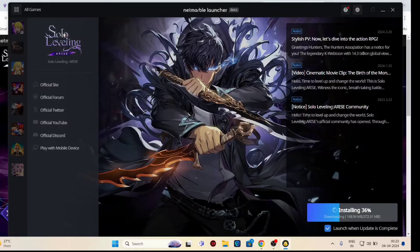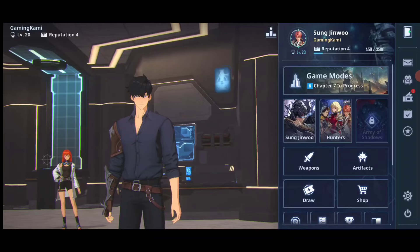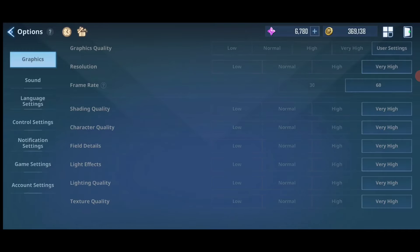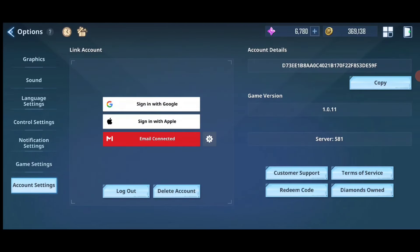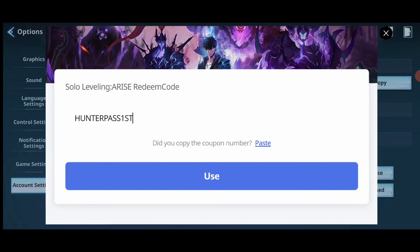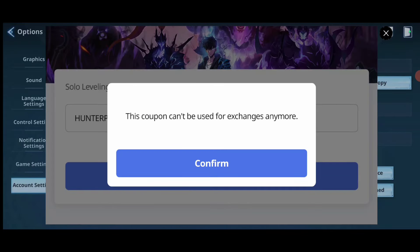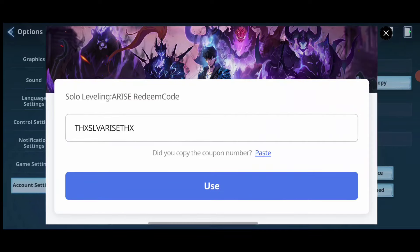Now let's go over all the new codes for Soul Leveling Rise. To redeem a code, go to Settings, then Account Settings, and click on Redeem Code. The first code is 'HunterPassFirst' — that gives you two tickets. I already used it, so it shows the coupon can't be used for exchange anymore.